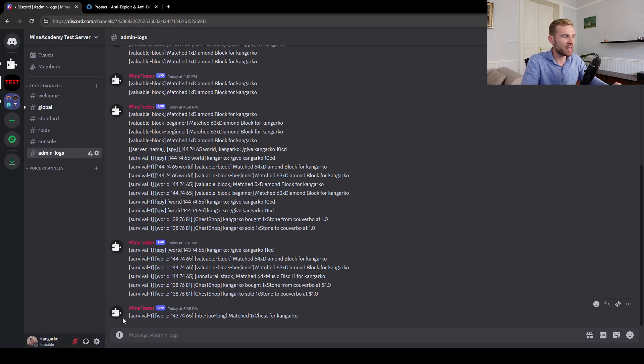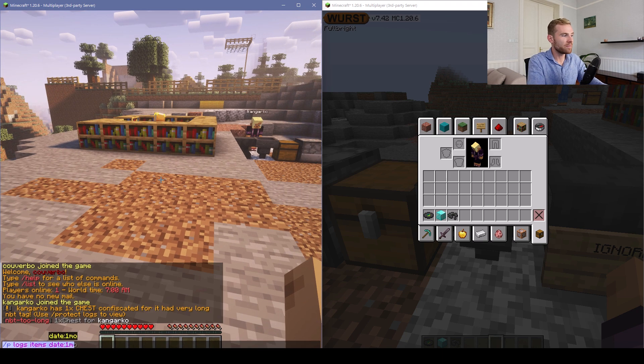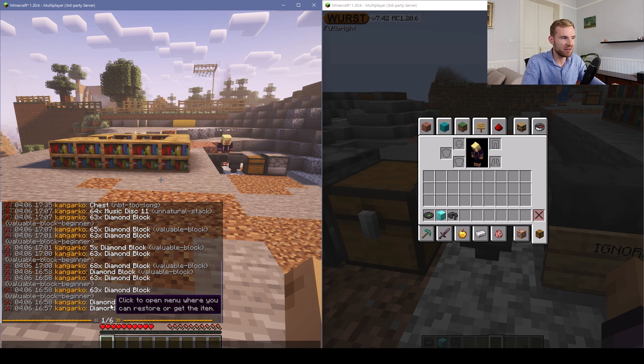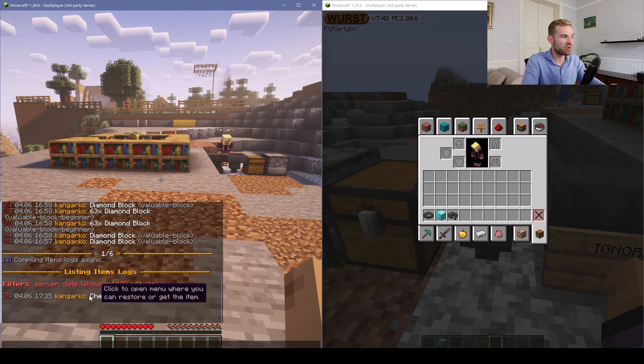You can also set up Discord notifications. It will show the server location, the rule name, and the actual message which is completely customizable. You can type in slash protect logs to view the items log — this can eventually have thousands of pages. That's why Protect has a very extensive filtering system: you can filter to only display rules from the survival server, from the last five minutes, or from a certain date range. Displaying from the last five minutes on the current server, we have precisely one rule.